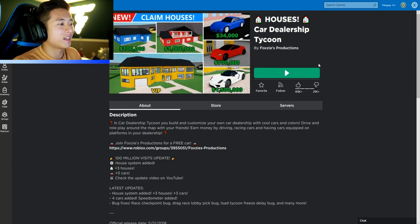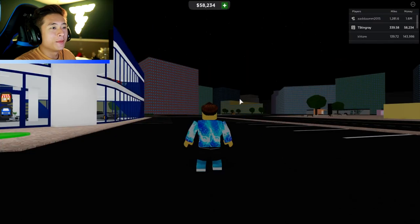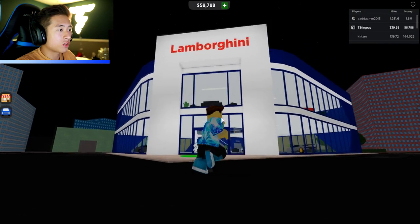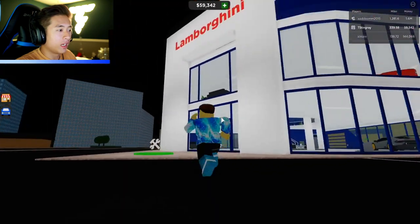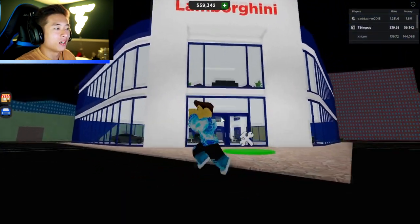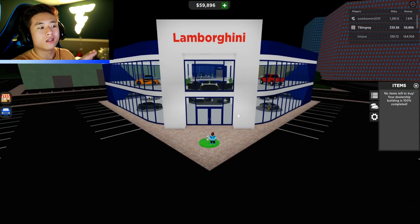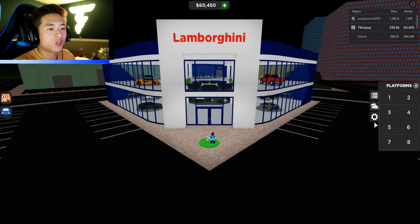Houses in Car Dealership Tycoon — I'm super excited, let's get it! I can see they got the new Porsche 911, the Tesla Roadster, and I think that's a Supra. Here we go, we are in the dealership. Oh my gosh, it says Lamborghini — I guess I have a Lamborghini dealership. I kind of want to change up the color.